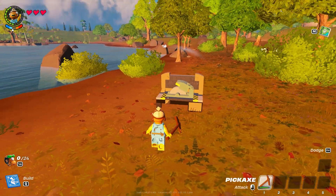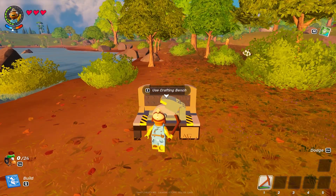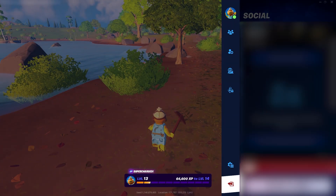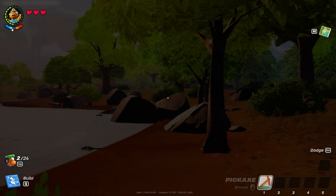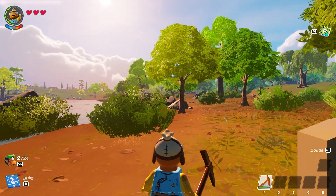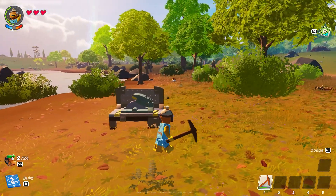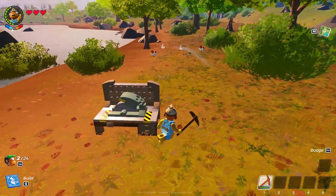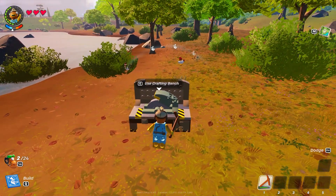So you can place the crafting bench down and you don't have to break it right away, but you break it, grab the stuff, and then quickly leave and load up the world again. When you load in, you'll see that the workbench is back and I still have the items in my inventory. So essentially what I just did was duplicate the items used to make this crafting bench.